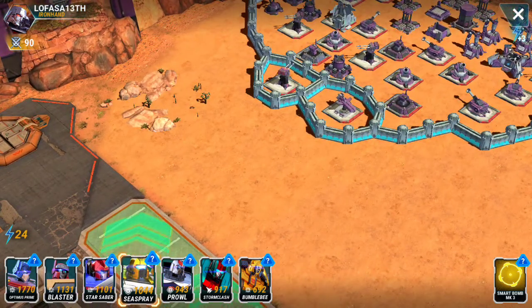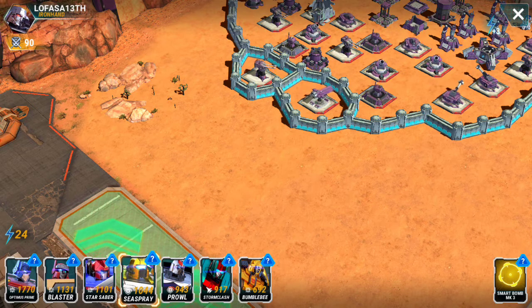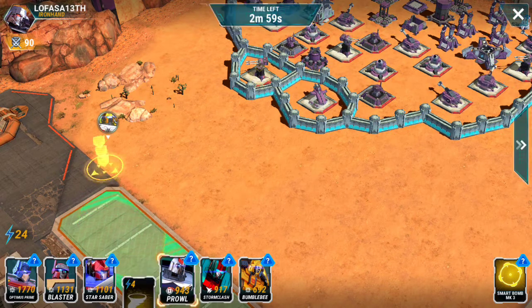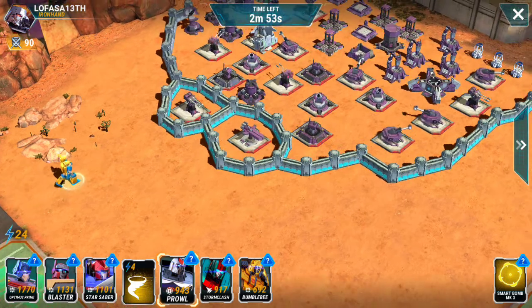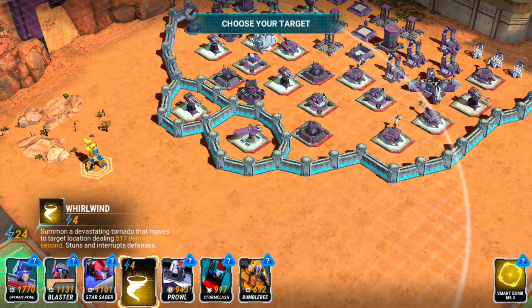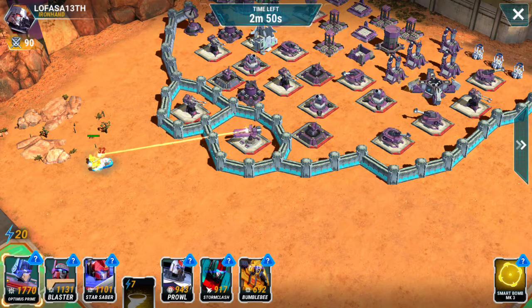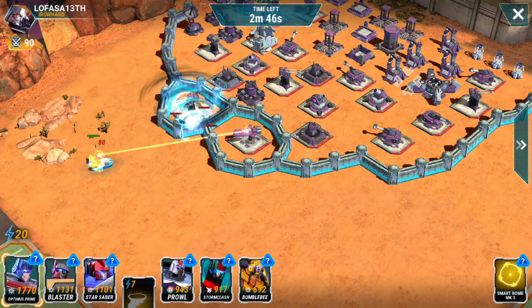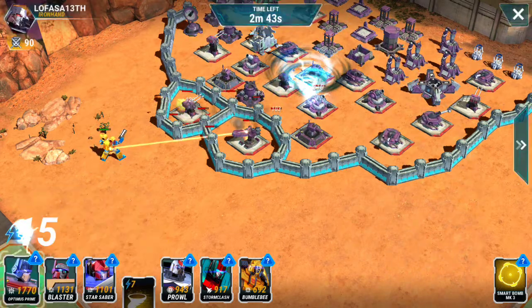Behind Skyburst I have Jazz, then Sunstreaker, then Sea Spray, Alpha Bravo after that, then Prowl and so on. Everybody wants to argue that Sea Spray is not as good as Alpha Bravo or Prowl — well I'm going to show you why you're all wrong. Prowl and Alpha Bravo use a ton of ability points to one-hit KO certain defenses, whereas Sea Spray actually uses far less ability points.